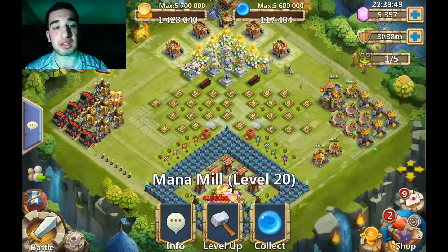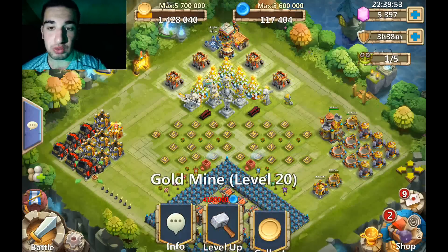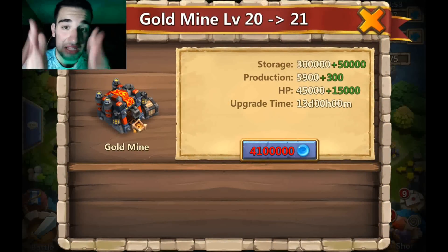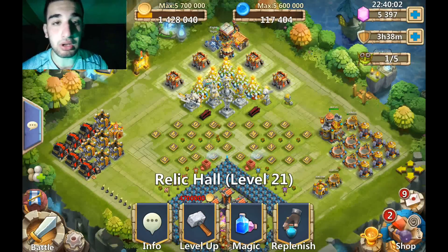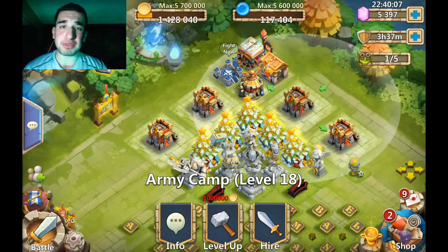Because I want to start getting the gold mines to level 21, and then after the gold mines I want to get the mana mines to level 21. Let's see these gold mines - we got to get this up to level 21. That is really dope. Also, I got the relic hall to level 21 with a really cool design.